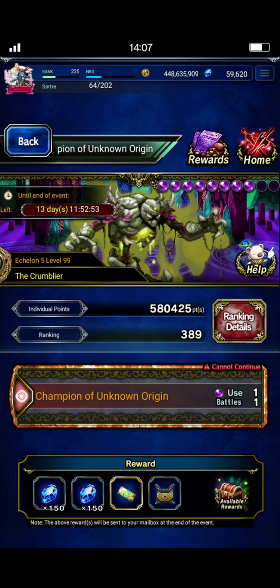Hey there, Sart here. We're going up against the Crumblier — or Crumblier, however you want to pronounce it — the current Clash of Wills boss, the champion of unknown origin.